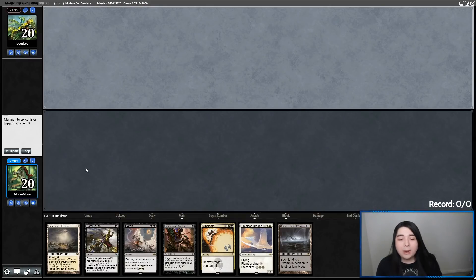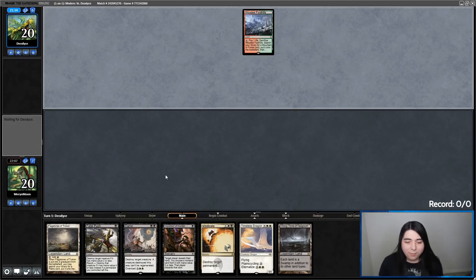Oh, do we got the Pox? We don't have the Pox. I'm gonna keep it though. We do have Urborg and Flagstones, which is what this deck always wants in every single opener.